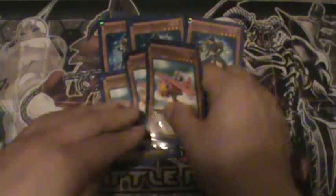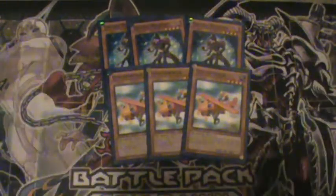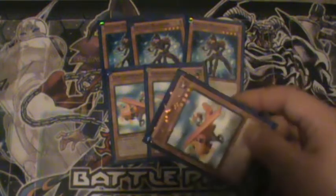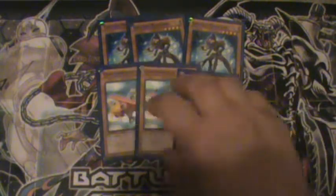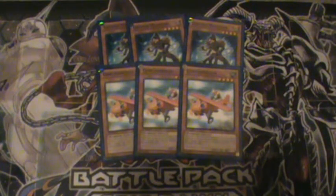Our next monster is three Goblinburgs — and look, beautiful Starfoil. Goblinburg is an amazing card. I recommend running it in any deck that uses a lot of level 4 monsters. What you do is summon him, then special summon a level 4 or lower monster from your hand, and then switch him to defense mode. He can also be used for a synchro summon. But I primarily use him with Ga Ga Ga Magician to get out Pearl or Utopia for defensive reasons.